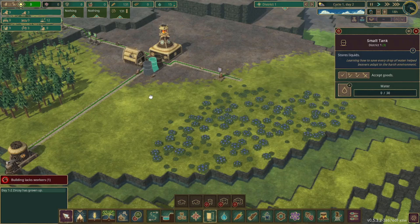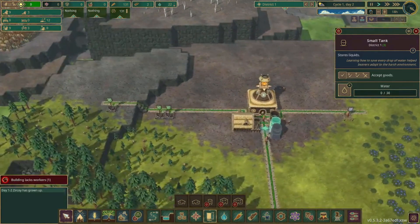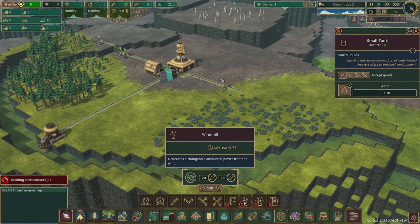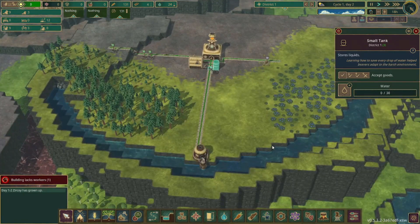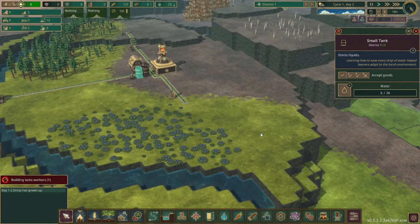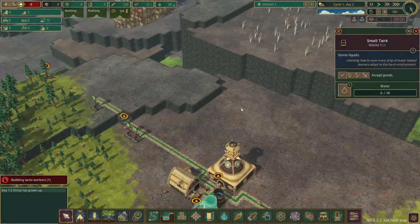We're going to set this to water. Trees, food production — since the Folktales rely heavily on wind and water, this whole setup isn't great for water wheels, which is one of the downsides on this map. That being said, I think we'll have production over in this area, and then housing and storage over here.